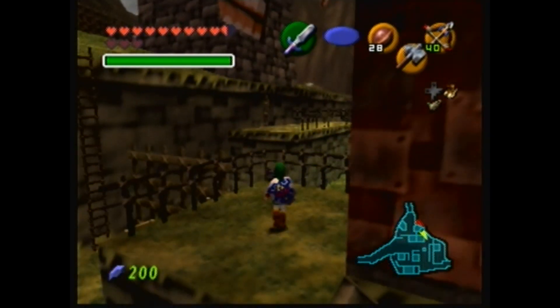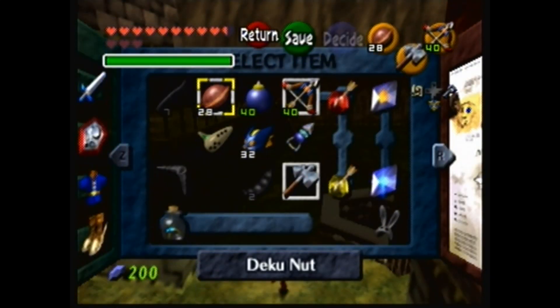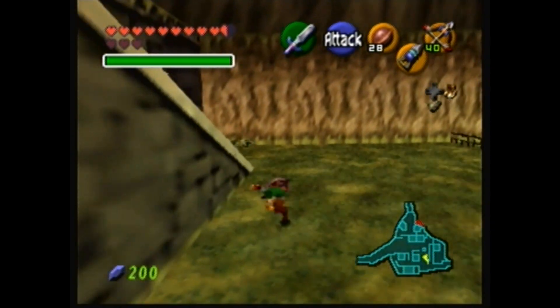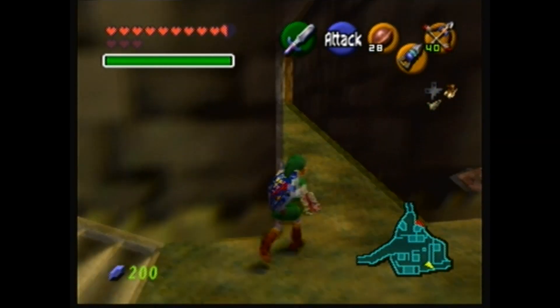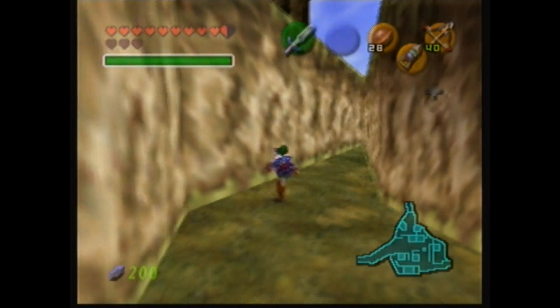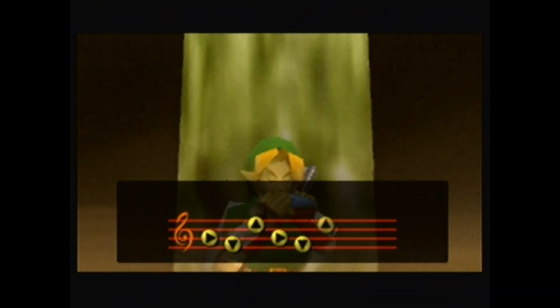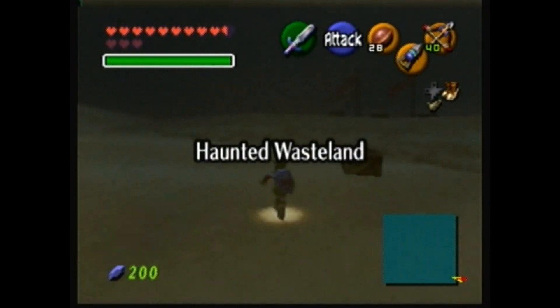Let's go to the Haunted Wasteland quick. I can get the Skulltula item in the Wasteland because I have a hookshot! I could possibly get some items here as well. Still don't have the Lens of Truth, so I'm still not getting to the other side of this, which I guarantee would take me to the Sacred Forest Meadow — I really want it.